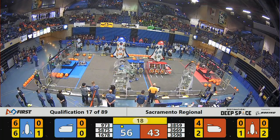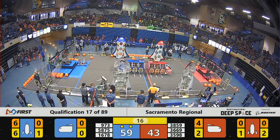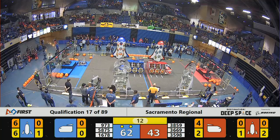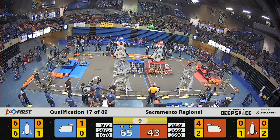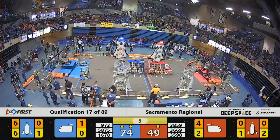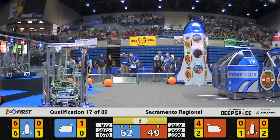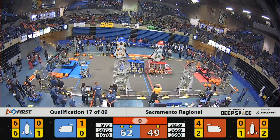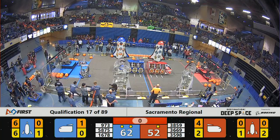T-minus 20 seconds remain, and it looks like the Wolfpack is actually trying to get all the way up to HAB level three. Greybots up on HAB level three as well for 12 points, along with one robot on HAB level one — that'll earn them an extra ranking point. Blue Alliance has also got their rocket ready for takeoff, worth an extra ranking point. Red Alliance has all three Red robots on the HAB platform for an extra ranking point as we reach the end of the countdown in qualification number 17.